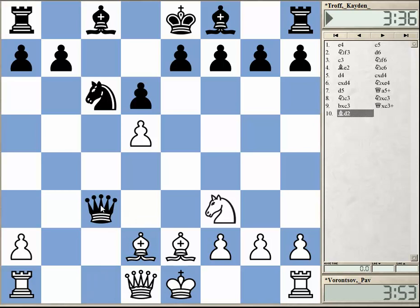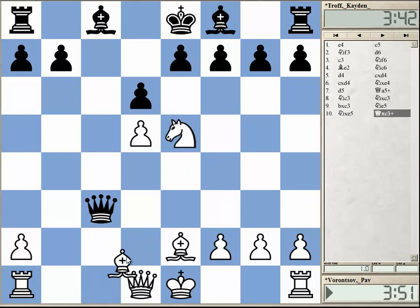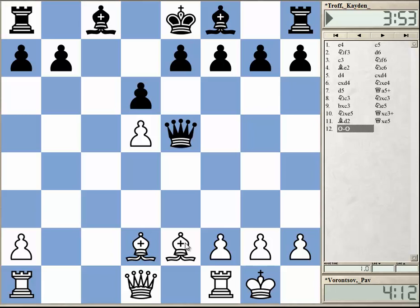Black takes. Now you cannot take here, because after Bd2, both the queen and the knight are hanging. Black therefore plays Nxe5, knight takes here, queen takes with check. Qe5, castles. White has sacrificed two pawns but has enormous compensation. In a practical game, black normally doesn't manage to hold this kind of position — white has an enormous plus score here. So this is a very risky line for black.